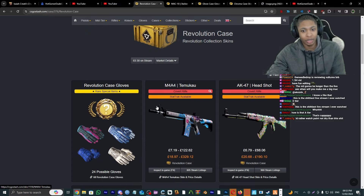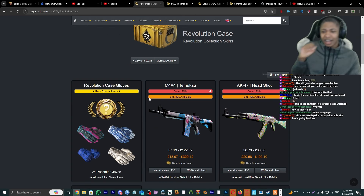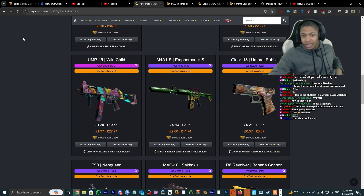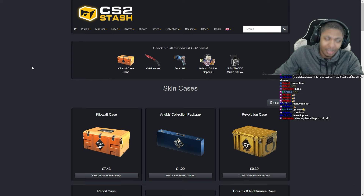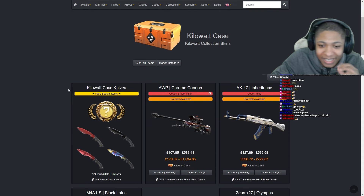Revolution Case — we got the M4A4 Temukau, the AK-47 Head Shot, and the Duality. These are very good skins. I'm gonna give this a B tier.